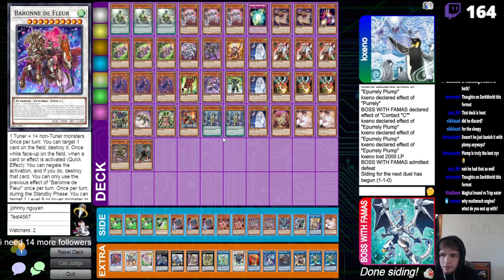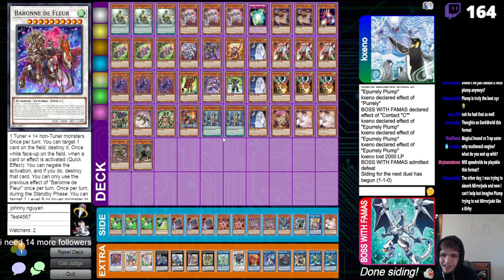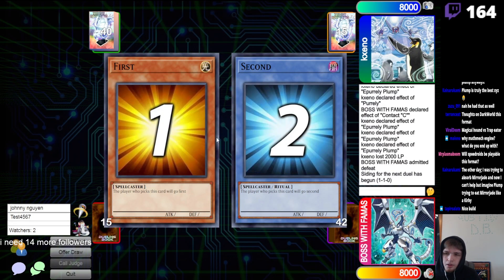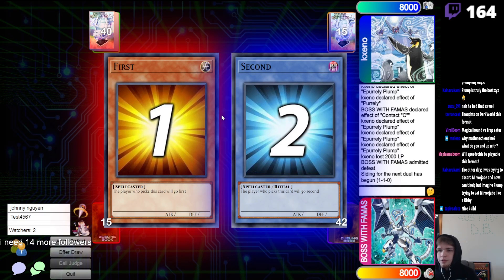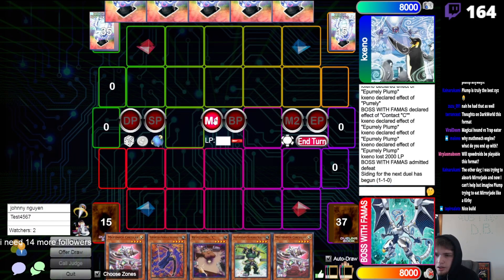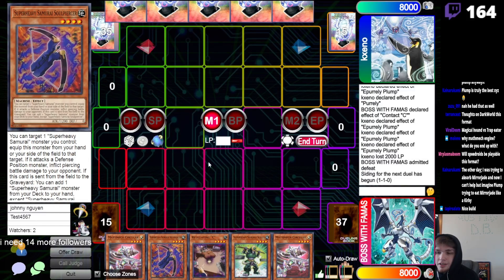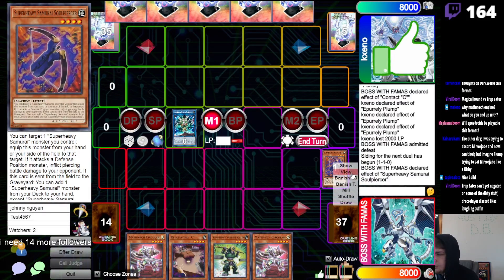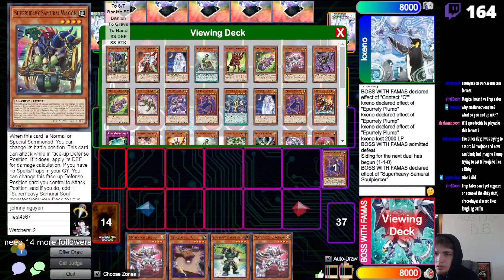Magical Hound versus Trap Eater — Magical Hound only because it's searchable. Why math mech engine? What do you end with? You can end with a lot, depends what you want to go for — like Appalooza, Savage, Baron, Darion, King Regulus, six cards in hand, super factorial set with follow-up. But going first is easy — going second's the hard part. I don't think the math mech cards are the greatest, but they do deserve to be looked at.